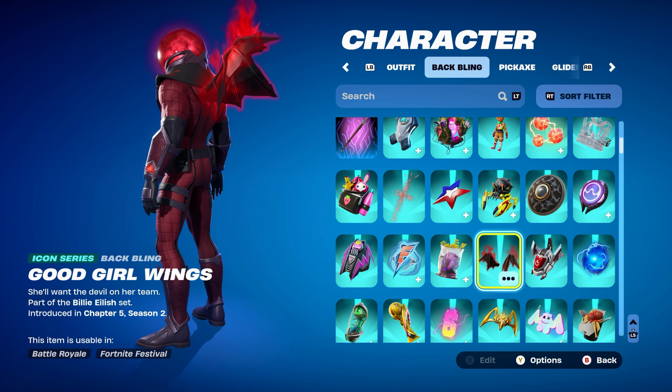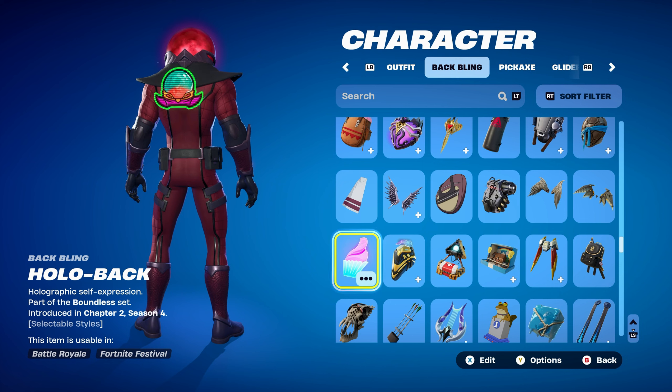Combo 8: Back bling is the Hollow Back, part of the Boundless set (the customizable superhero skins set), introduced in Chapter 2 Season 4 — using the Mystified Mysterio sticker, available in this season's battle pass. The pickaxe is Foundation's Plasma Spike, part of the 7 set, introduced in Chapter 3 Season 1's battle pass — Foundation was the secret skin. Using the dual wield style and Foundation's Flame colour for the black outline; if you prefer single wield, just use the Spike, and you can use plain red without the black outline.